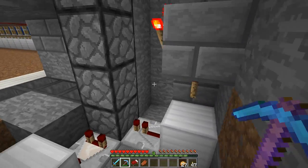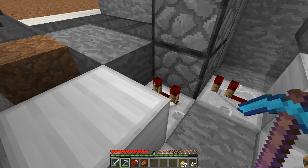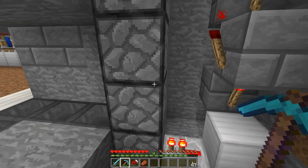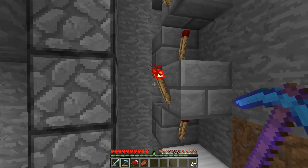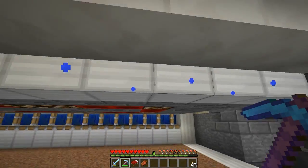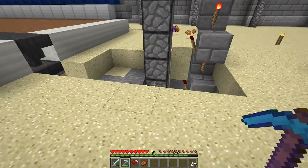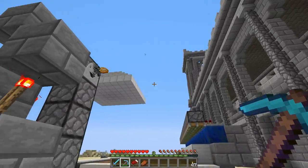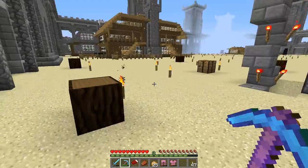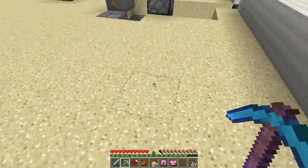Down here is my item elevator. I was going to do a water one but decided on this instead. It's designed like any standard item elevator — I'll put in a stack of baked potatoes to test it. Every layer will have hoppers, collecting everything into this dropper, and then it spits everything out. I'm going to have item sorters going behind this building to store all the crops.